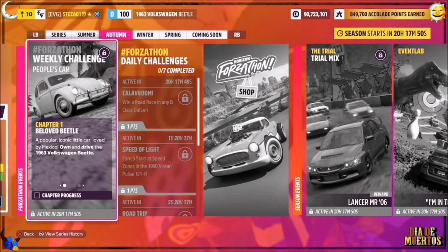Hello and welcome back to the channel. This week's Forzathon guide is called People's Car, which wants you to own and drive the 1963 VW Beetle to complete the challenges.